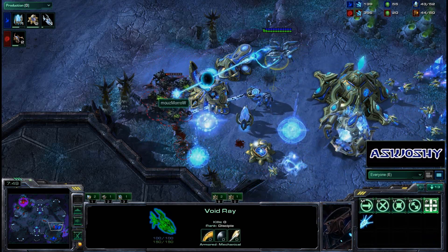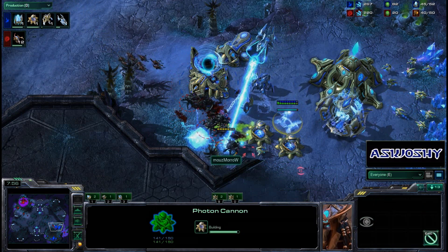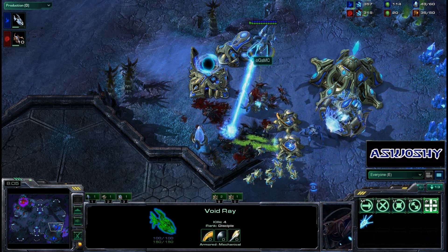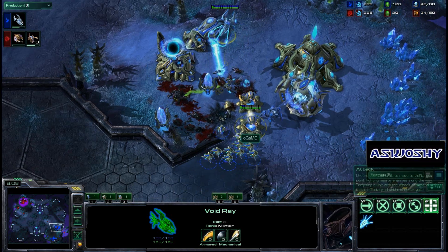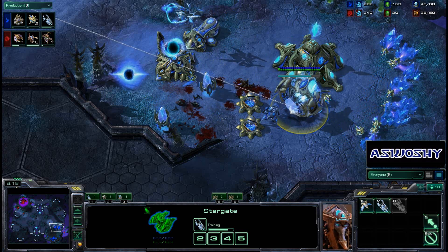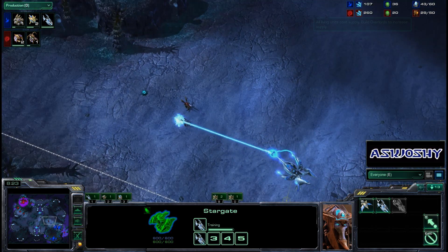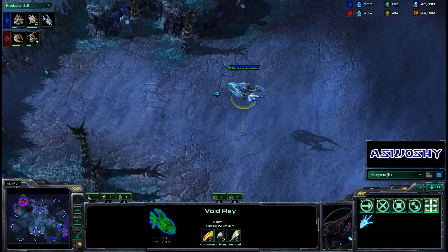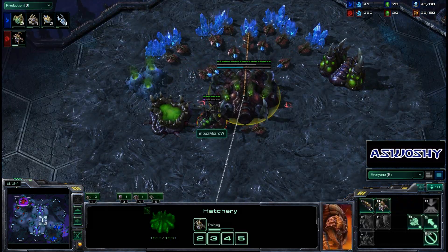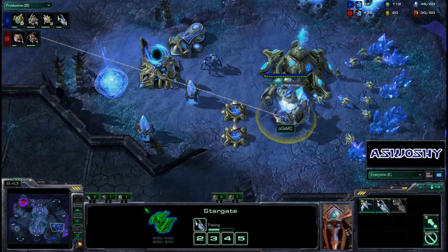Now the Void Ray is out — it's going to be fully charged here soon on just this Roach meat. MC blocking essentially again with cannons; these Roaches really don't have anywhere to go, so MC doing very, very good with his spending here, buying enough time for this Void Ray to come out. All these probes got pulled but really don't even need them. Second Void Ray going to be finished here soon as well, and Morrow suddenly has no more forces — 43 supply for MC, 29 for Morrow. That Roach Rush, unfortunately, totally squashed by this six-kill Void Ray, and now Morrow is stuck on one base with just a Roach Warren and a second Queen on the way for anti-air.